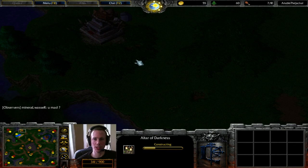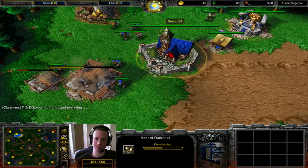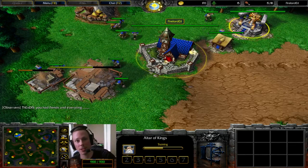If he knows how human play on Twisted Manos, he's going to come straight here. He's going to Death Coil some weak peasants or militia after they've been creeping, get a few kills, raise skeletons from the peasants' corpses, do some damage, get some experience, have a good time.